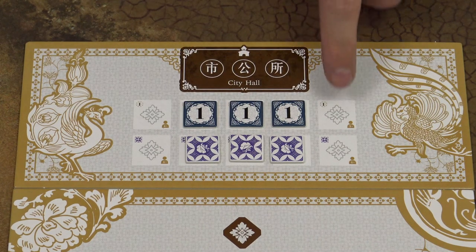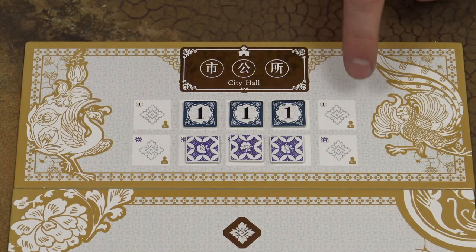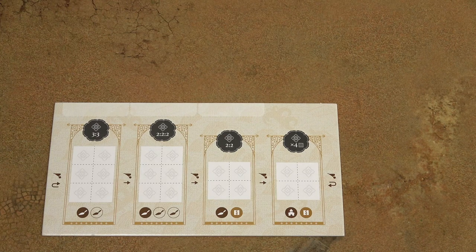With higher player counts, also these other spots will be populated as indicated by these symbols. Then each player will take one player board.